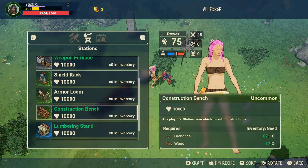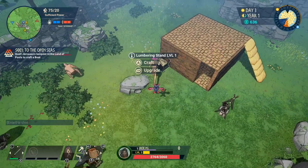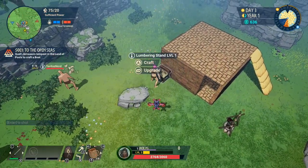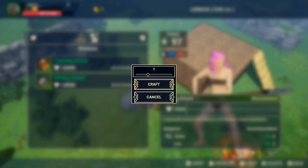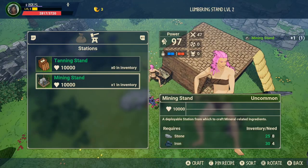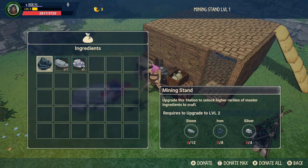The path to getting it is this: you need to get the lumber stand, which you can craft from your allforge. The lumber stand will then allow you to make the mining stand. You then upgrade the lumber stand to level 2 using flint, branches, wood, and stone, and then you can go ahead and craft the mining stand, which only requires iron and stone.